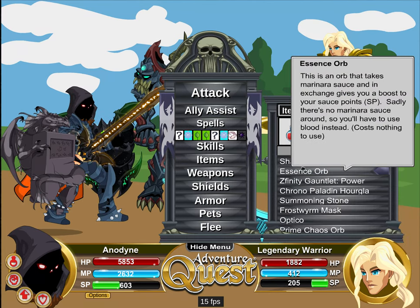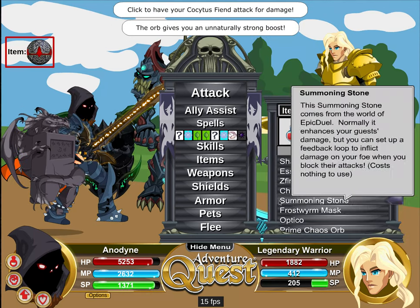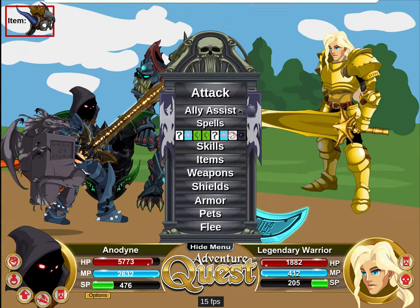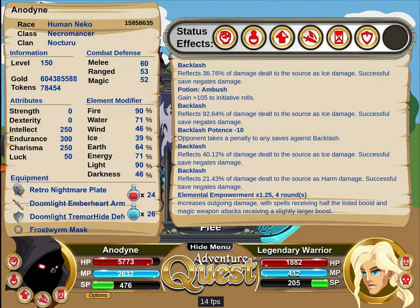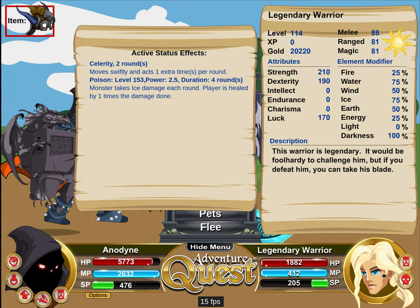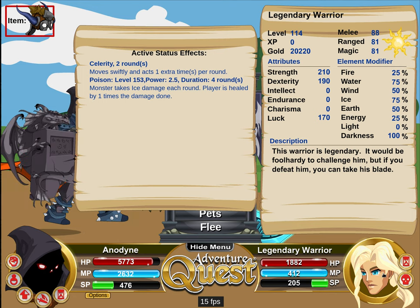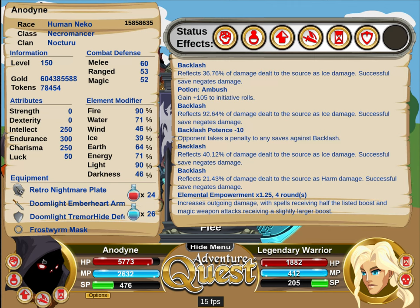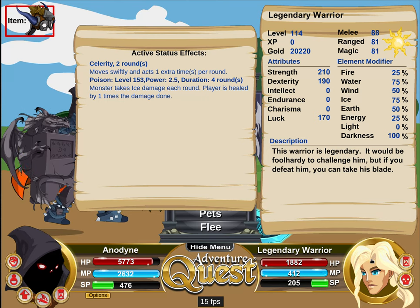The omni alien power lasts four rounds, so that's all attacks regardless of element. The monster gets two rounds of celerity — I'm not sure if that's a bug. The info blurb I think says it's supposed to be one round.